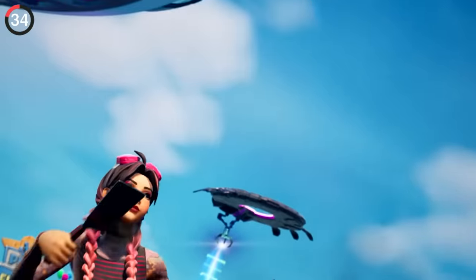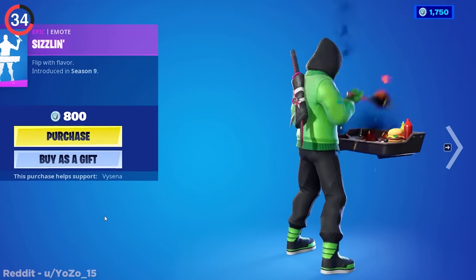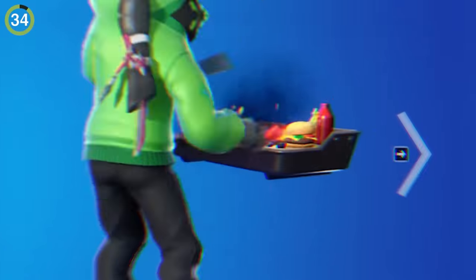Bring some food to the party with the sizzling emote, but be careful because it can catch fire. If you wait long enough, you can start to see the food burning, and it's only a matter of time before they become flaming charcoal.